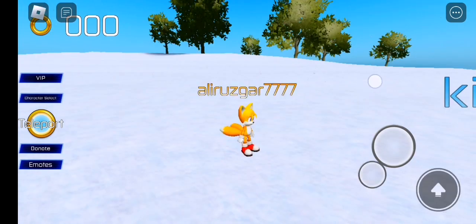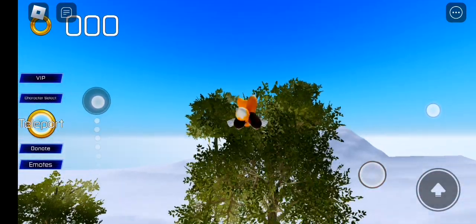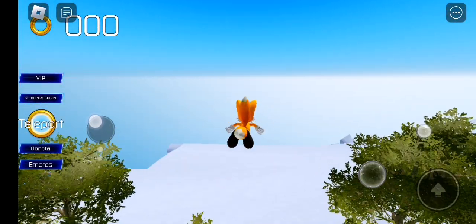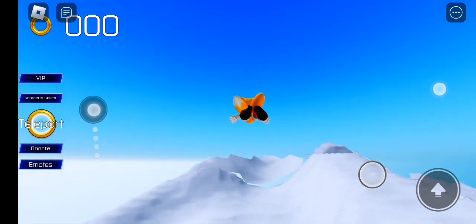Get Tails or any other character that can fly. If you want to get Long Claw you have to play for 60 minutes, and if you want to get Baby Sonic you have to play for 30 minutes — one hour and a half.